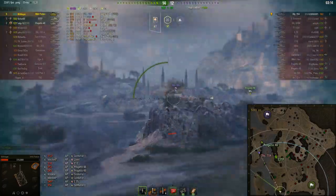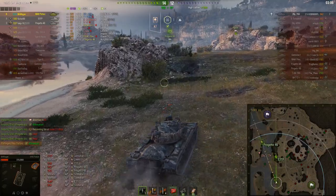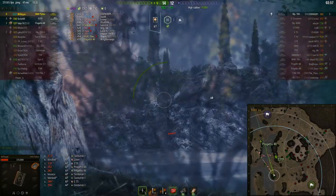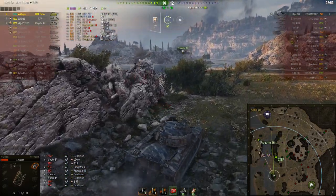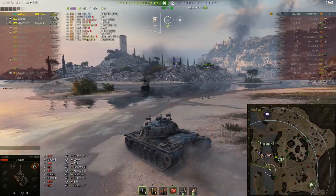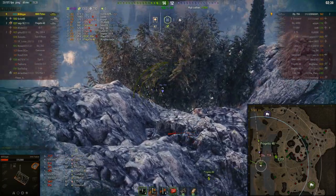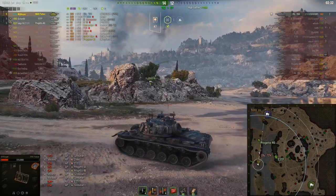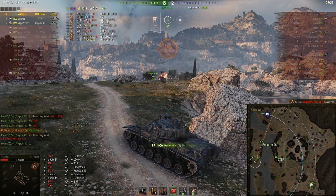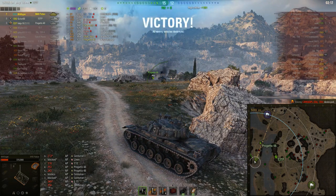The Progetto might take a shot from the 704, but it's not a huge deal — it gives Mr. Wiegand and the 53TP a chance to move in. He takes a quick blind shot to where the 704 might have been, but the 704 stayed put. The 704 is kind of surrounded — Progetto in front, 53TP to his right, Mr. Wiegand to his back. Mr. Wiegand moves in and gets his seventh kill of the game, bringing it back from 0-5 to 15-12.